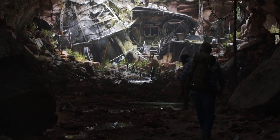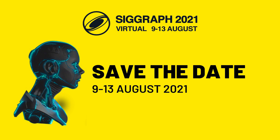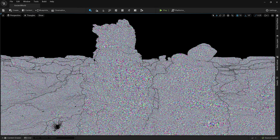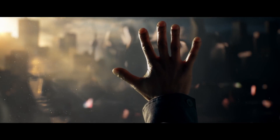We've got big plans for SIGGRAPH 2021, which takes place next week, August 9th through 13th. Join us for on-demand presentations on the Unreal Fellowship, what's coming in Unreal Engine 4.27, and for a live discussion on building the open metaverse. Head to the Unreal Engine feed to see our complete agenda for the show.